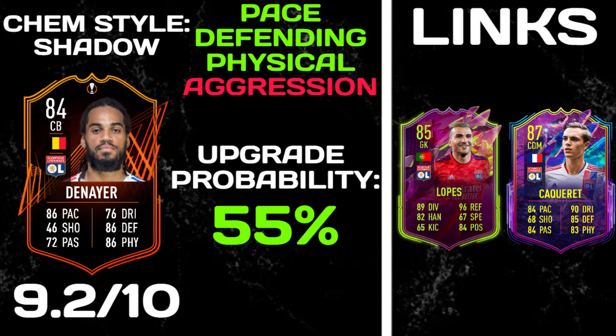I am heavily impressed when it comes to this card. Recommended chemstyle — I've gone for a shadow, and although I used anchor in the review, either anchor or shadow is absolutely fine, he is great in both departments. What the anchor does do is give him that extra plus five aggression — he's got 81 aggression without a chemstyle. I just want a little bit more aggression for my center back. The aggression stat is how aggressive they go into the tackle — how strong you are when you go into the tackle. As a center back, aggression is very, very important.